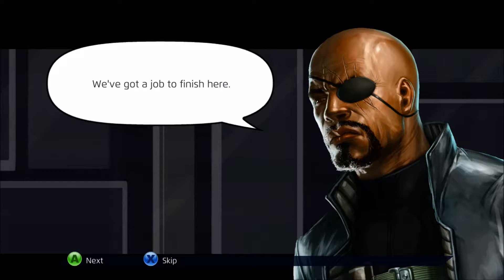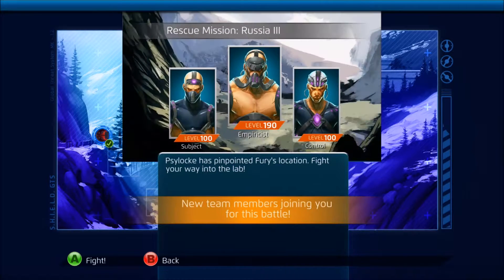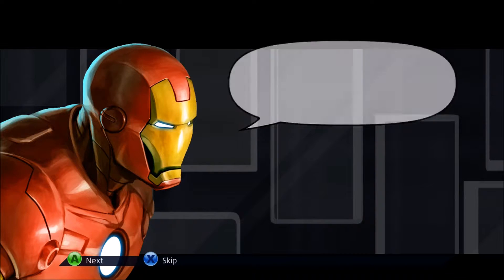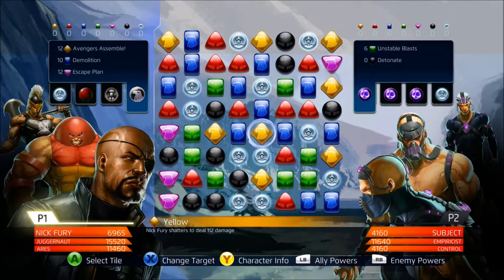We've got a job to finish here. Next mission is Russia 3. We've got a new member on our team, and I'm kind of excited to know who it is — hopefully he's powerful and I can use him. Nick, you look pretty good for a guy who's been imprisoned by a sociopathic would-be dictator. I chose Juggernaut and Ares for the mission, and our new roster member is Nick Fury — so I can use Nick Fury now.